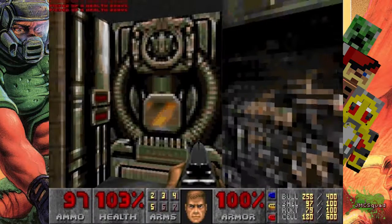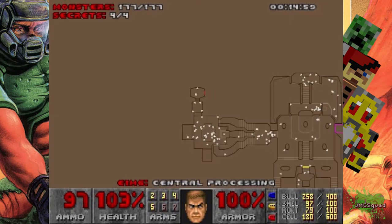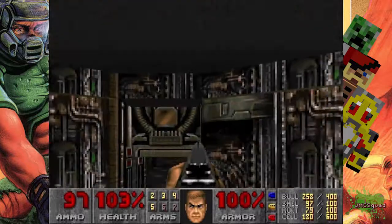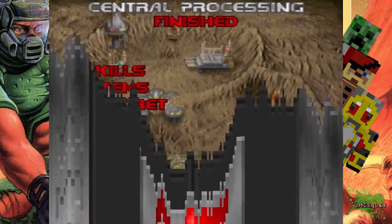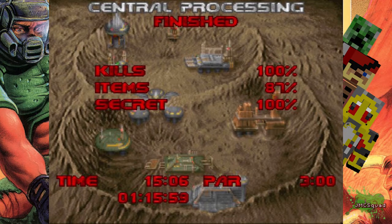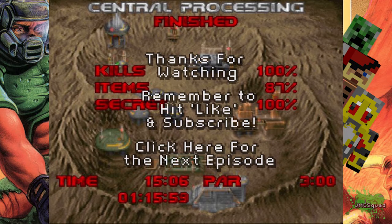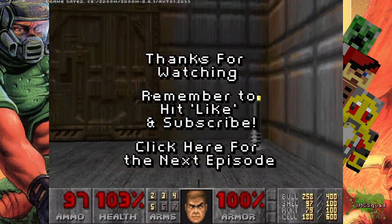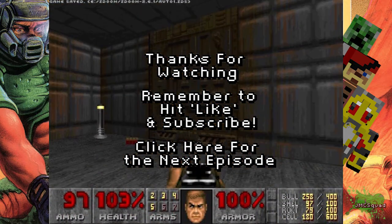Right, and that is Central Processing — an absolute dick. We've got all four secrets. We are now at the end of the level. 87% — that seems to be the same result I get every single time. So that's Central Processing done. Thank you very much for watching — the next one is the Computer Station, one level before the last level. We're getting there! Thank you very much, I love you, bye bye.